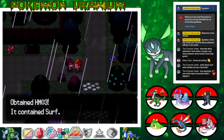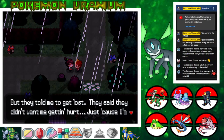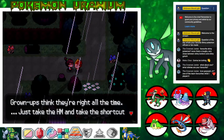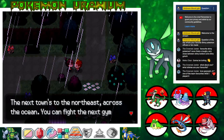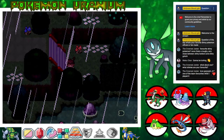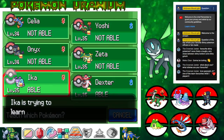We get a Jellin, which is quite the abstract design. We pick up HM03 Surf — we finally have a good water move! Theo says: 'After you left, I stayed in Legion Town. I wanted to help the rangers with Vinneville Town but they told me to get lost. Just because I'm little doesn't mean I can't help — my Pokemon are strong and I'm a good trainer.' You are a good trainer, Theo. 'Grown-ups thinking they're right all the time — just take the HM. The next town is to the northwest across the ocean.'